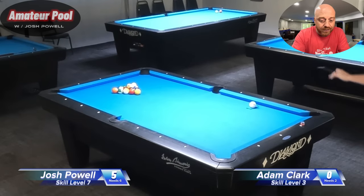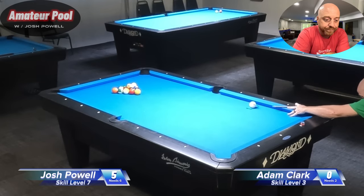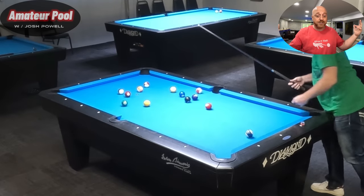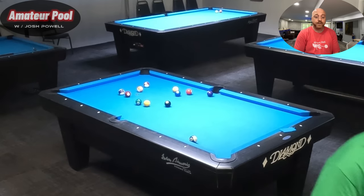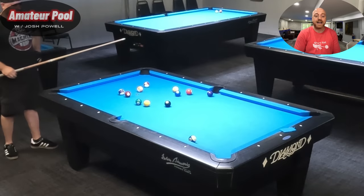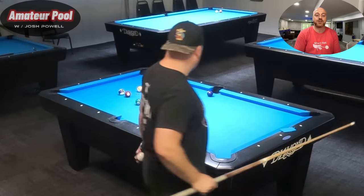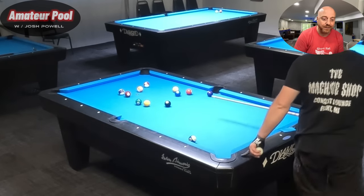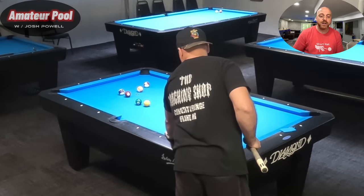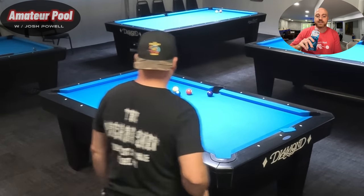So I played it two rails back into the side pocket. From here I can stop shot this easy shot on the eight — I'm going to win this, unless I miss something stupid. And now we're hill-hill, race to one. Skill level three versus skill level seven, it all comes down to this one game. That's probably the downside of playing a low skill level — they only need two — and then I scratched on the break. He could beat me here.